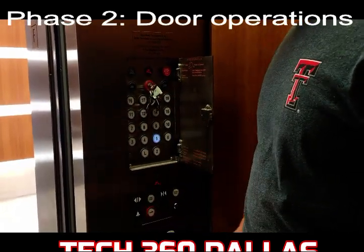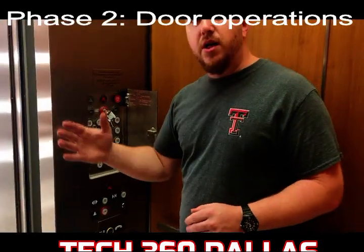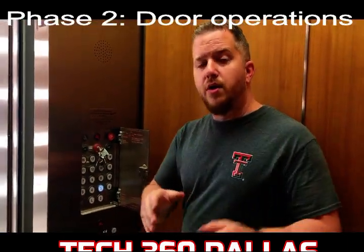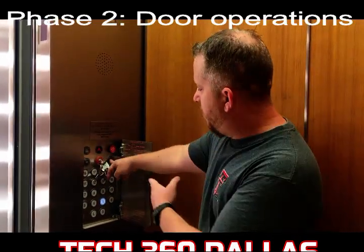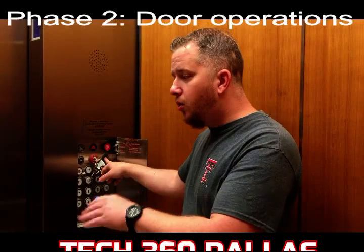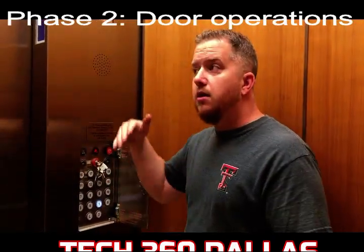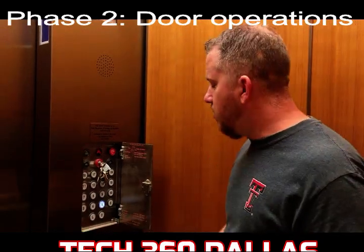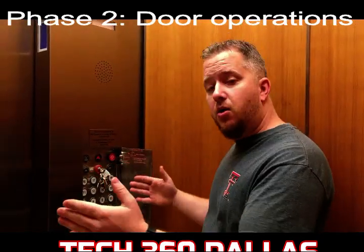Let's say we're going to go to floor five. Within the fire operation mode, the doors will not close and they will not open on their own — you're going to have to manually do it. There's a reason and I'll explain it. Once you pick your floor, you're going to close and you want to hold it the whole time until it closes. Once the door is closed, the floor will go up to where it needs to go. When you get to the floor you chose, it will not open on its own.